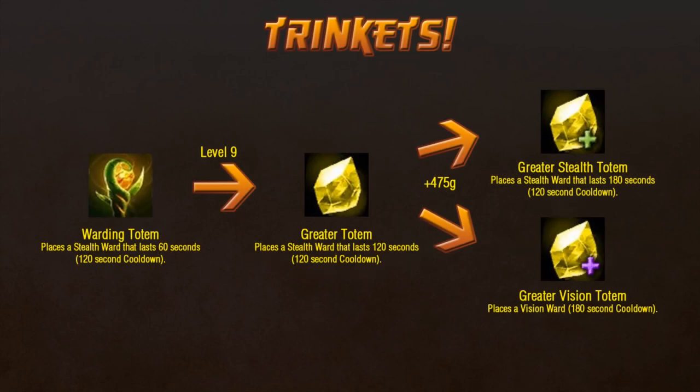The Warding Totem is simple — it places a ward, and the leveling is straightforward, lasting for 1 minute and 2 minutes respectively. That ward counts toward your map limit, by the way. It's the only trinket with two different monetary upgrades: one that will give a full 3-minute stealth ward, and one that will give a vision ward. The interesting thing is that the cooldown never changes, so with the stealth version you can temporarily have two wards out with the one item. For maximum warding in the minimum item slots, I suspect most supports will end up with a sightstone and the vision totem, filling all their requirements without spending much further cash. It may also be useful in the early game for solo laners protecting themselves from ganks.